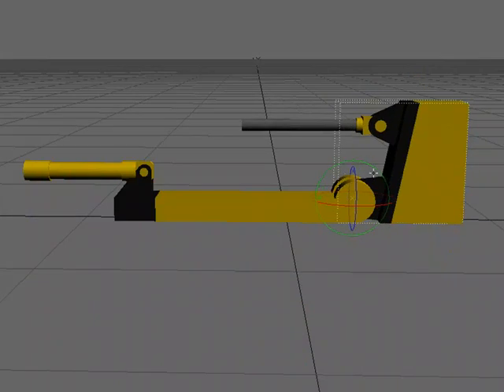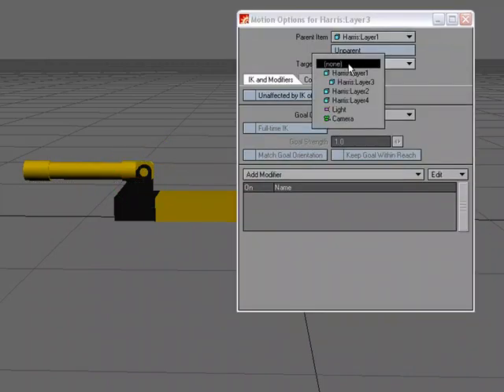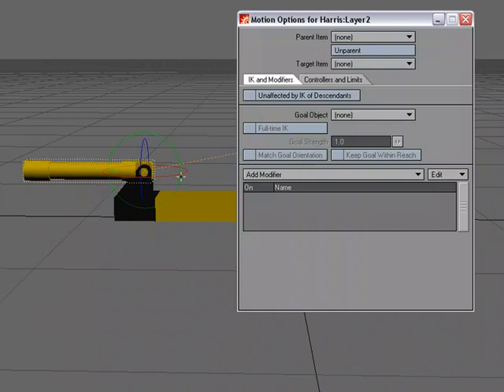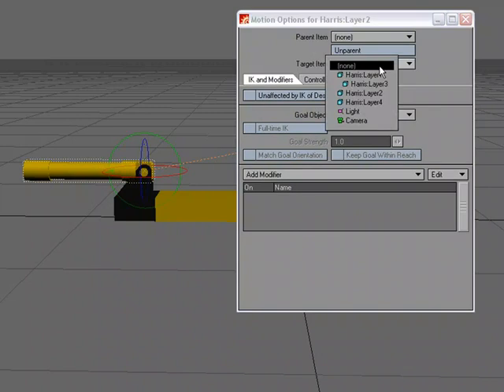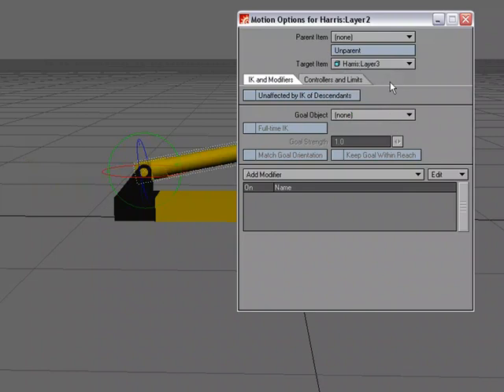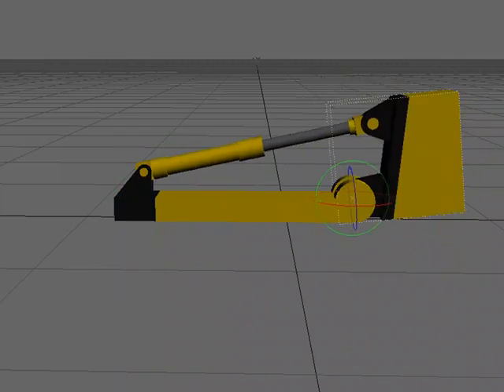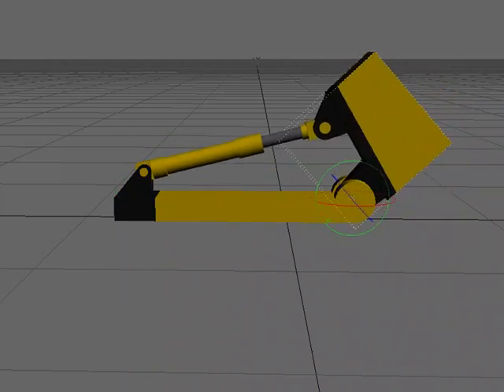When I rotate the main piece I want the hydraulic setup to work properly. Layer two will target layer three via M for Motion Options — you can see it already changed, pointing at layer two. Then layer two targets layer three. The pivot points handle the alignment, so I don't need to rotate these pieces at all; I just rotate the main piece and the two targeting layers handle the hydraulic motion automatically.